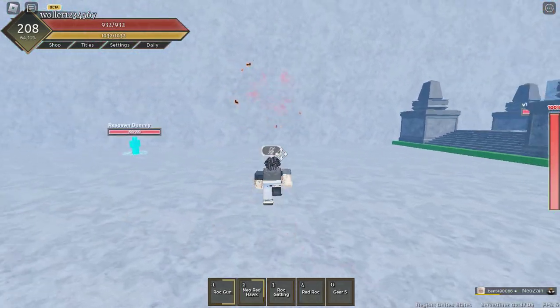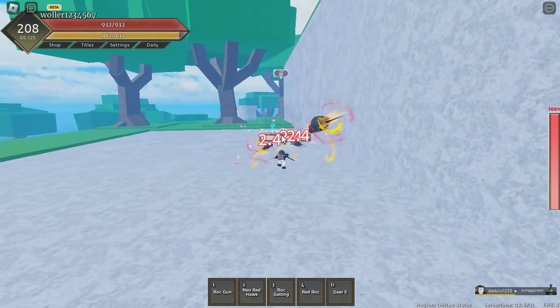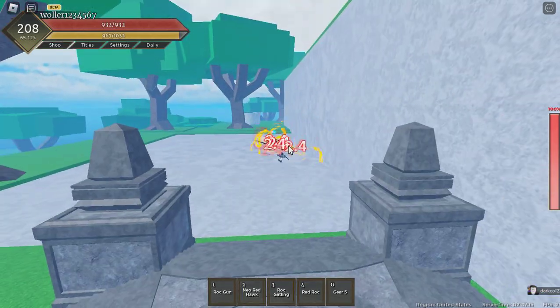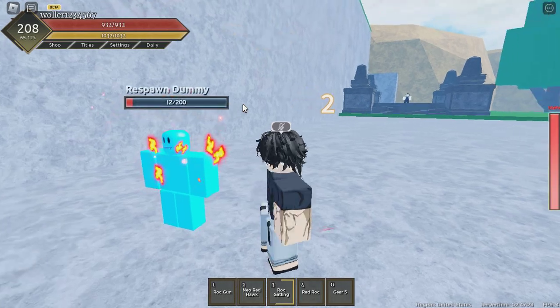Alright, next one is Rock Battling. The animation on this one is pretty cool as well. This is how the move looks — it's a barrage. Cool barrage. It does big damage and burn damage as well.